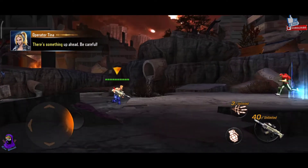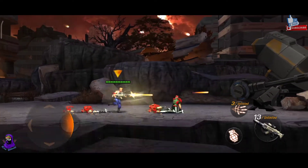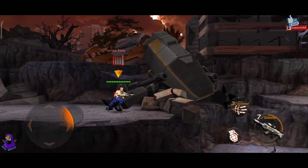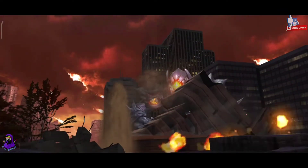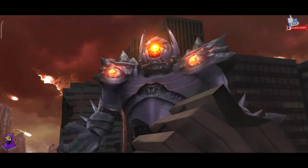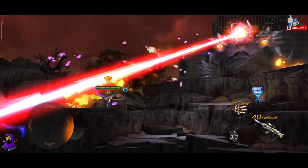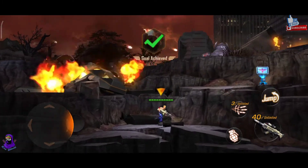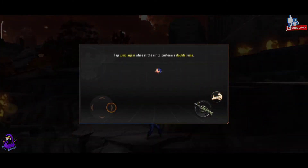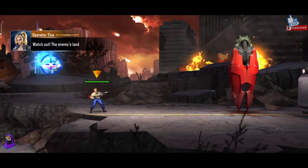There's something up ahead. Be careful. Tap the down button. Tap forward and jump at the same time. Tap jump again while in the air for a double jump. Double jump lets you jump higher. Watch out. Enemy ship landed a helicopter.